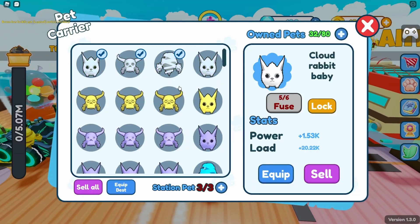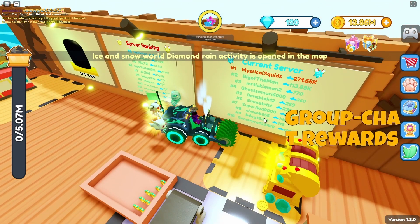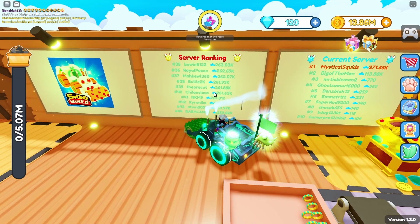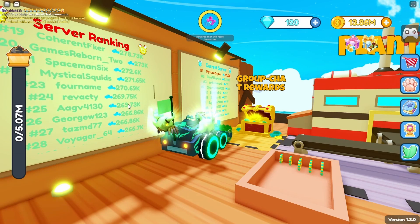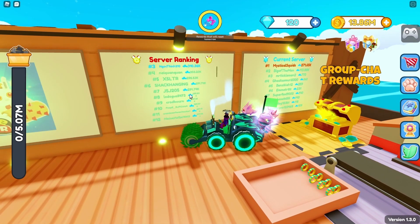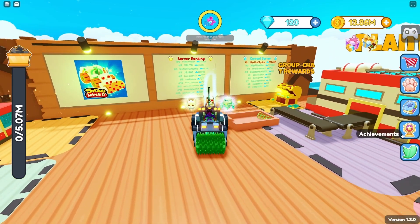After grinding a bit more we got some new pets — pretty insane ones, some mythics. In the current server we have 271,000 power. If we come to the leaderboards — this is top 50 — the bottom has 258,000. Scrolling up: we have 270-something and bam, there we are! We're actually 22nd place out of 50 in this game, which is insane.